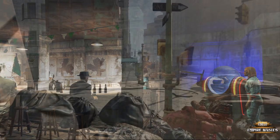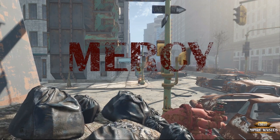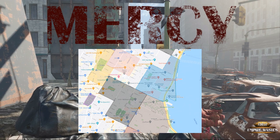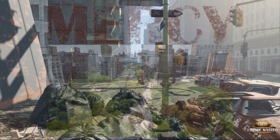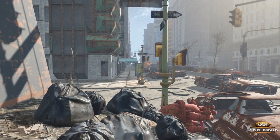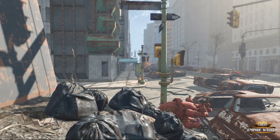As we continue to develop the world, let us introduce you to the Settlement of Mercy. The town, which borders Bellevue's south edge, is based on pre-war Gramercy Park, which is where it takes its namesake from. Once again, there's a lot more to see and learn, but we want to keep some things a mystery for those of you to discover for yourselves.